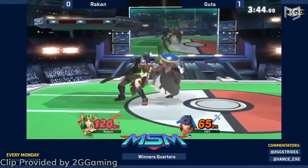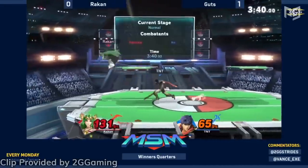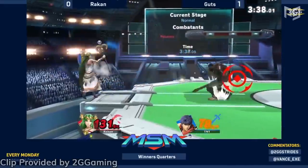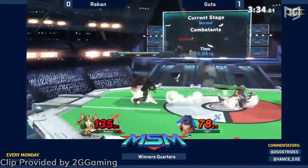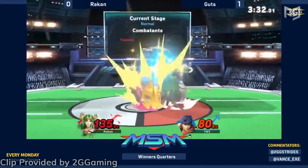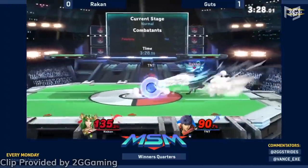The 8.0 patch for Super Smash Bros. Ultimate is finally here. Not only does this first major update since January feature the addition of Min Min from ARMS, but it also comes with a ton of balance changes that will most certainly affect Ultimate's meta. In this video we're going to be quickly running through the most significant adjustments to the game's fighters.